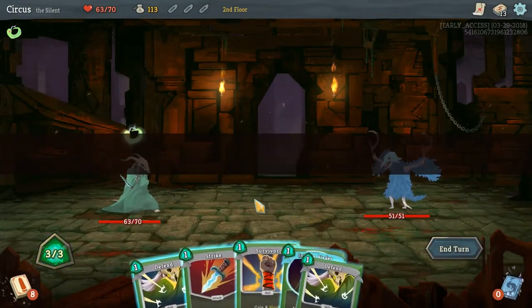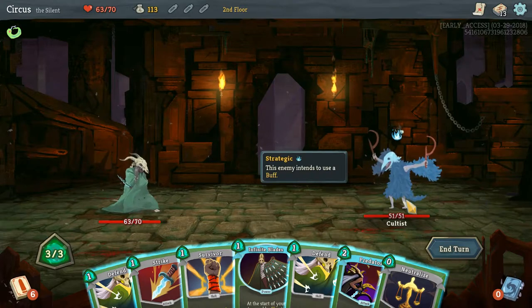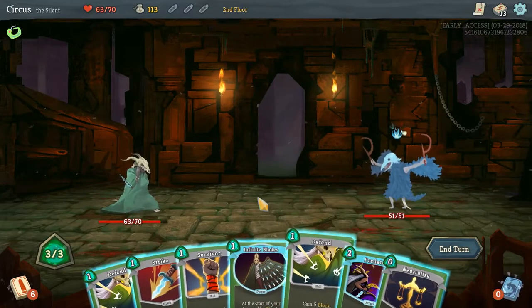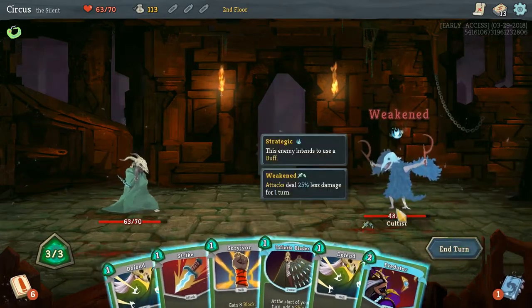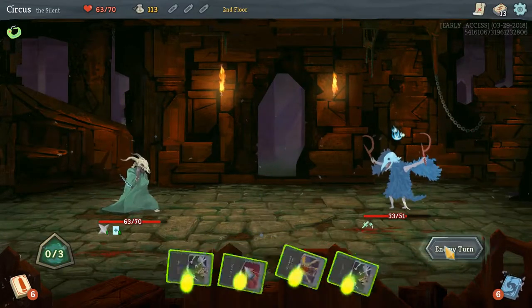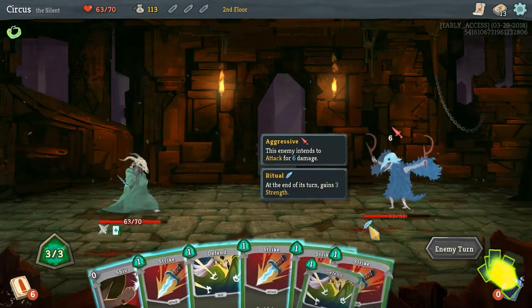There are different card types: Power, Skill, and Attack. The game is in early access so more could be added. This Cultist is intending to buff, so he won't attack this turn — we don't need to worry too much about defending. We'll play Predator to draw two more cards next turn and play Infinite Blades so we get a Shiv next turn.